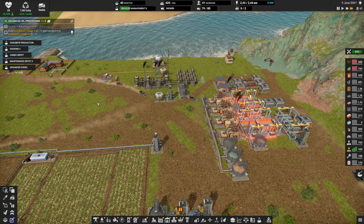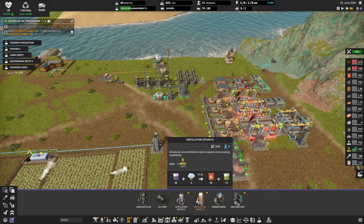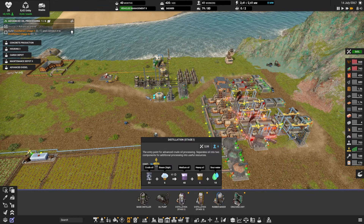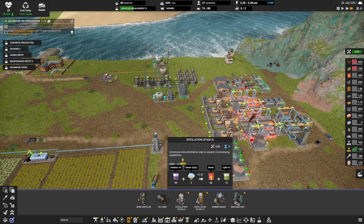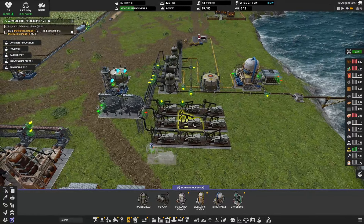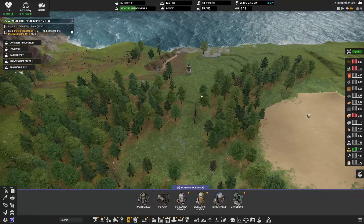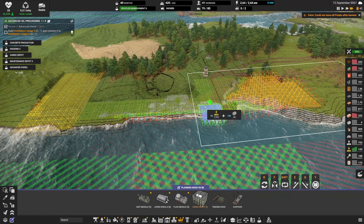The next quest is to move into distillation stage one and two. Previously we only had the basic distiller, which converts 54 crude oil into 24 diesel. Distillation stage one takes 54 crude oil and produces 48 medium oil; stage two then converts that medium oil into 36 diesel. So instead of 24 diesel per 54 crude oil, we're now getting 36 — a much more efficient use of our limited crude oil. We'll build this near the second crude oil deposit, which is also a good future location for an oil cargo dock.